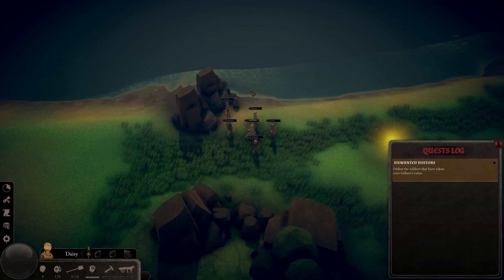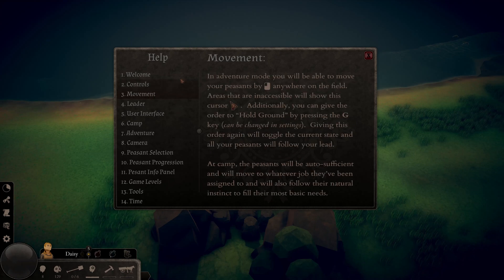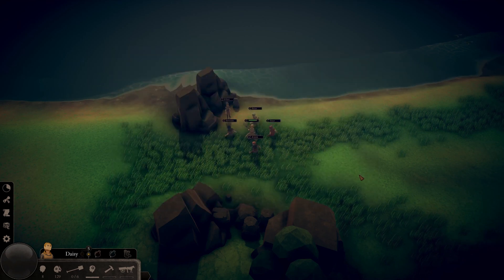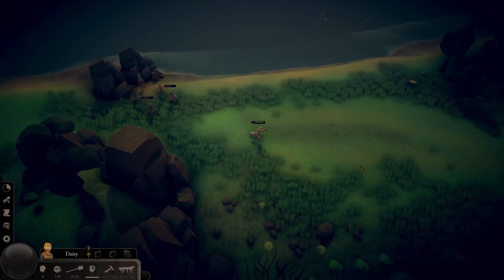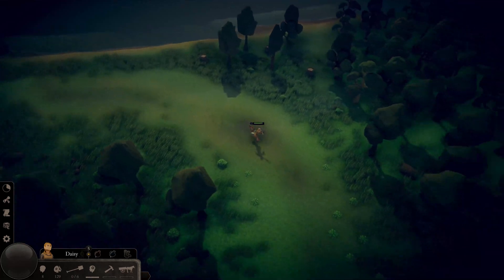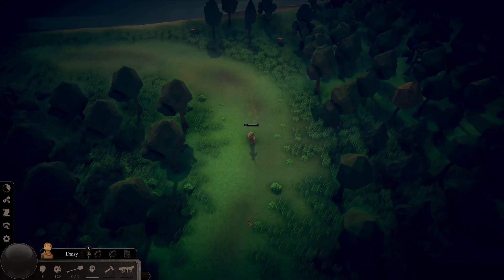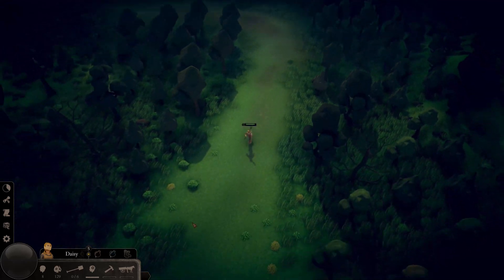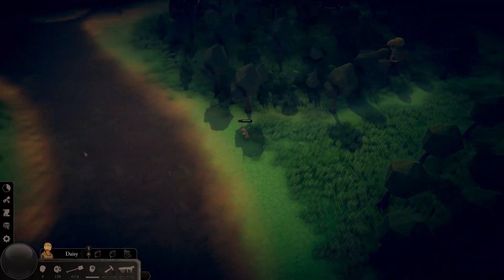Here is the quest log with a description: defeat the soldiers that have taken over Gilbert's cabin. There is an option in the game to go into stealth mode, or 'hold ground', which makes everybody in the rebellion hold ground except the leader. This is where the game starts to feel more like a Diablo-style RPG going solo. When you're going solo you'll have less suspicion — in other words, the detection radius of soldiers is shorter and they will not engage in combat.